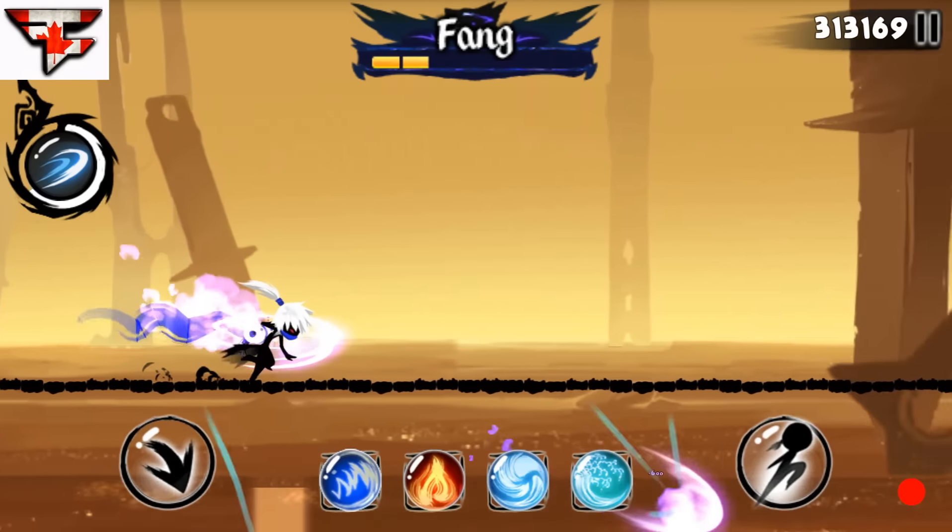Another thing I was thinking about: right here I know there's going to be a lot of spikes with shurikens, and they're going to be flaming as well, so I don't want to risk dying at an early stage. I'm just going to use the special through it — I know I probably shouldn't, but I'm going to do it.